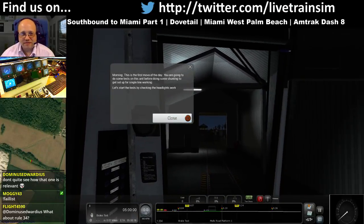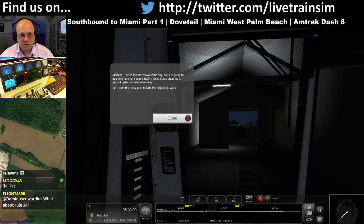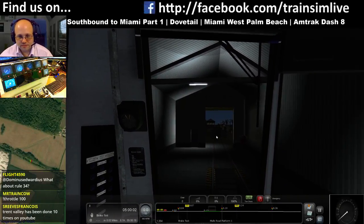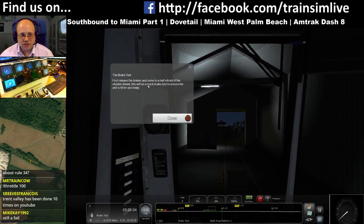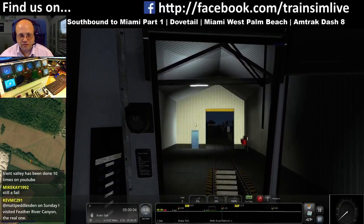Morning! This is the first move of the day! You're going to do some tests on this unit before doing some shunting to get set up for the single line working. Let's start the test by checking the headlights work. Brake test. First release the brakes and come to a halt in front of the shunter ahead. This will be a quick brake test to ensure the unit is fit for use today.